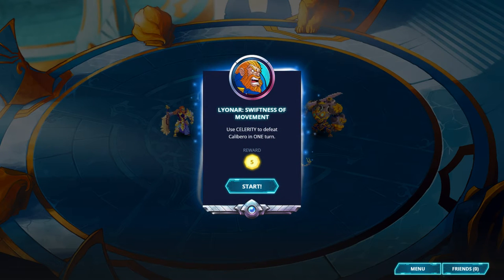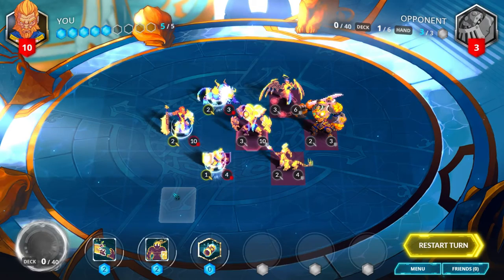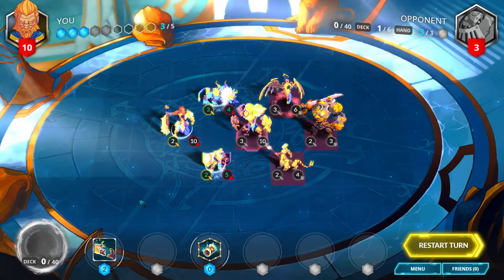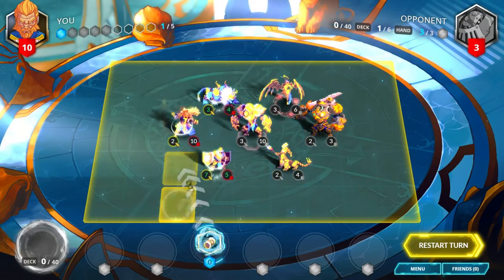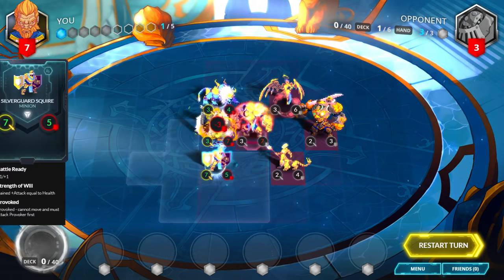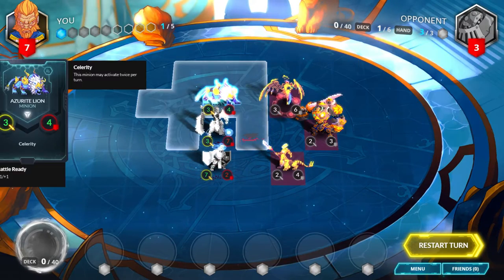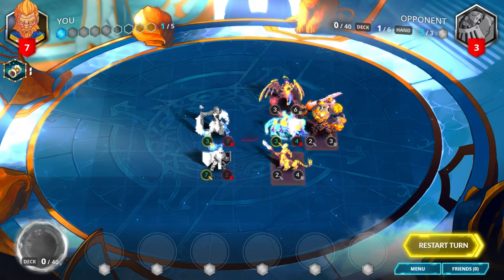Lionar, Swiftness of Movement. Use Solarity to defeat Calibero in one turn. Play Warsurge, then play Divine Bond on the Silver Guard Squire, and play Sunstone Bracers on your general. Move up with your general and destroy the Ironcloth Guardian with 3 attack from your general and 7 attack from your Silver Guard Squire. Use the Azurite Lion's celerity to move twice and deal 3 damage to Calibero.